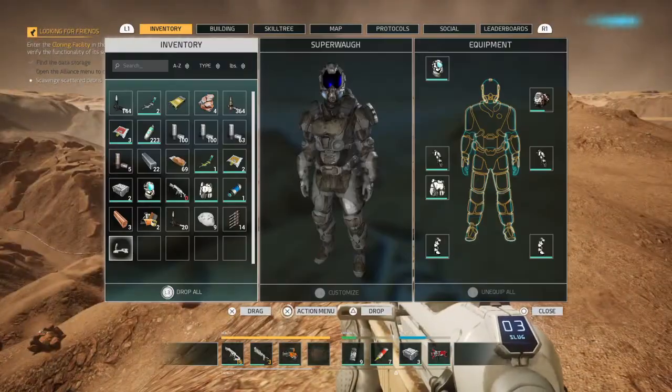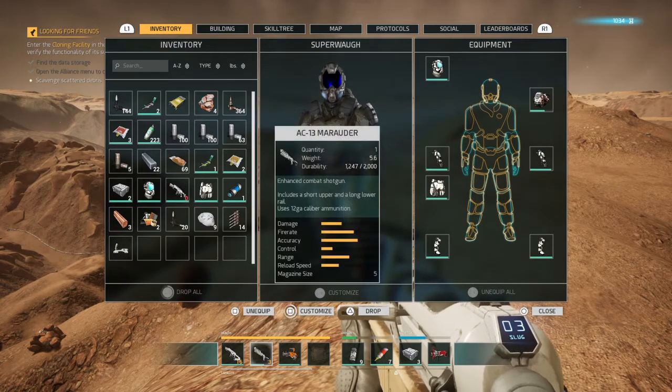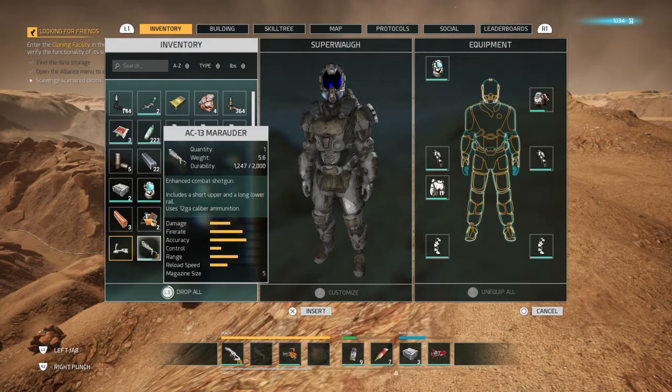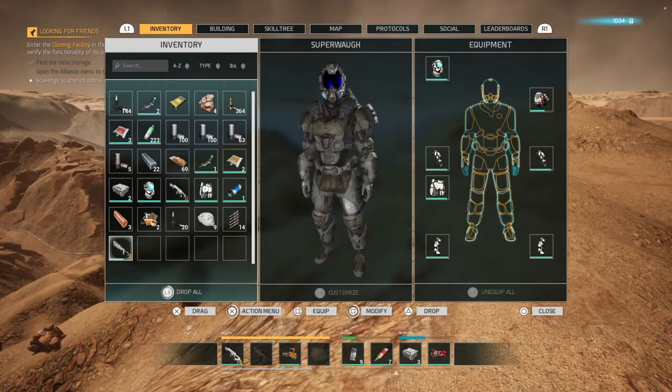The easiest way to solve that — cheap and effective — grab yourself a reflex sight. Unequip your shotgun, highlight your reflex sight, scroll over your shotgun. This is how you equip any items to your weapons — just make sure you've got rails on the weapon. Press X, equip.